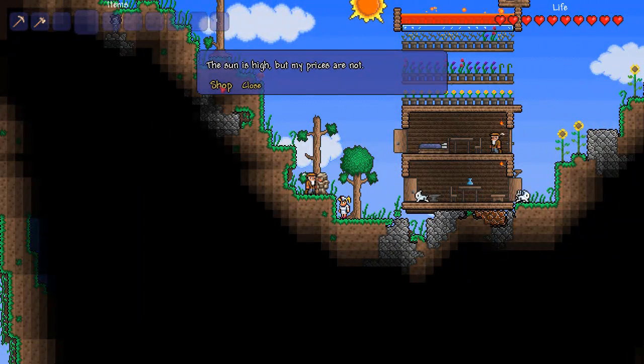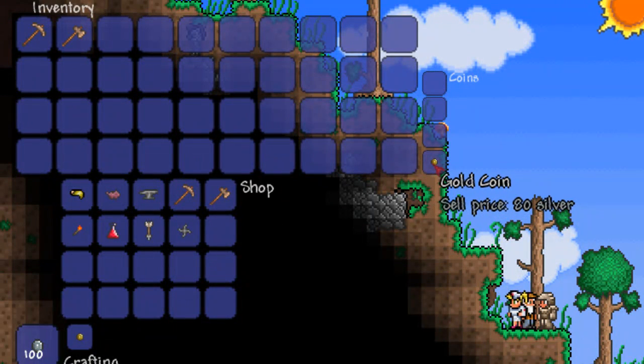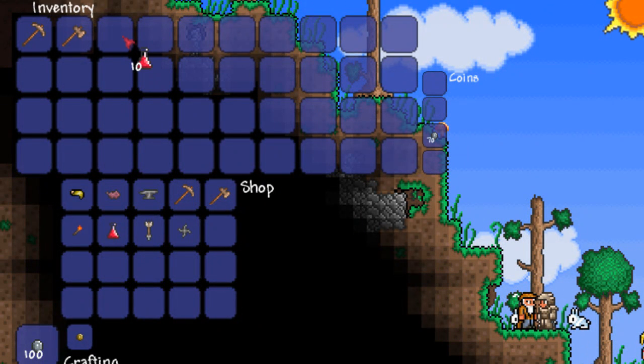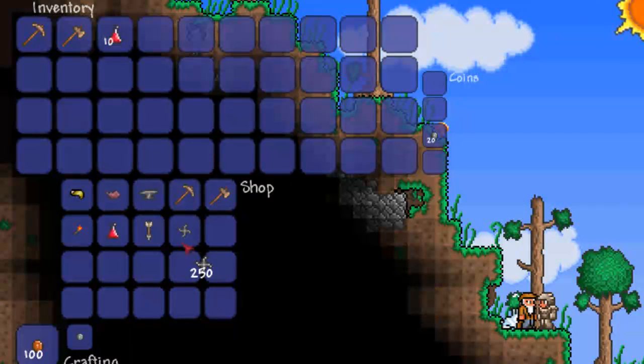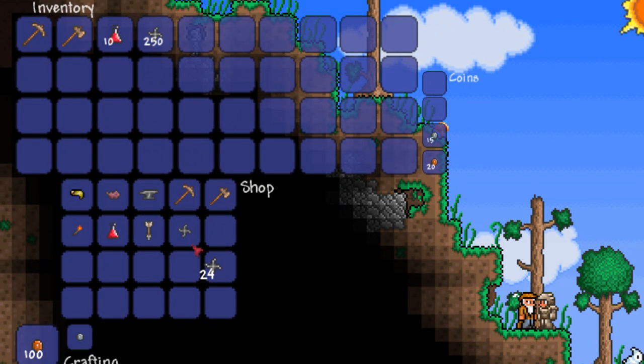You're also going to need 1 gold and 1 gold only, and probably not even that if you know how to aim your shurikens right. This 1 gold will enable us to buy 10 lesser healing potions, which will heal us for 100, and 350 shurikens. 250 should be enough for this fight, but if you're not very confident, it's only an extra 20 silver to get the extra 100.